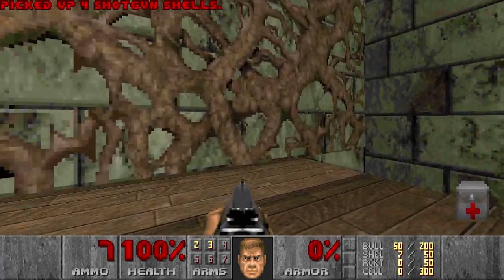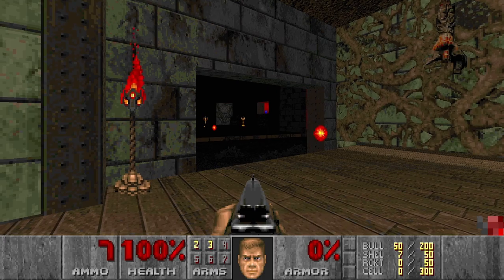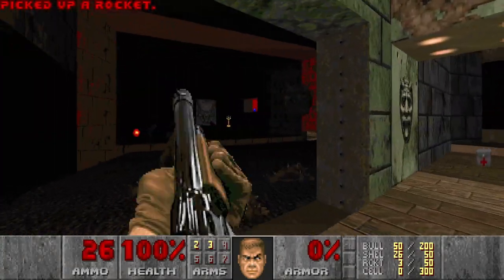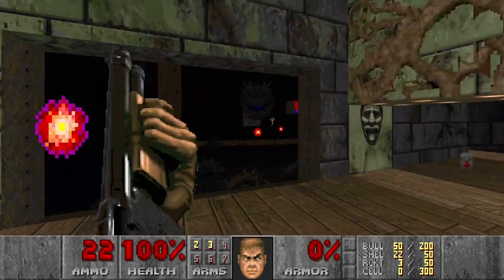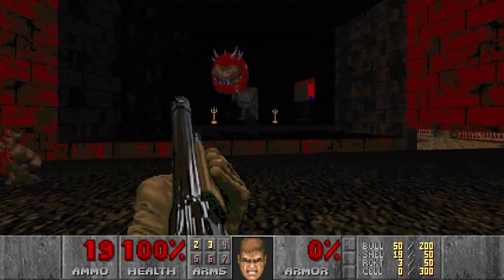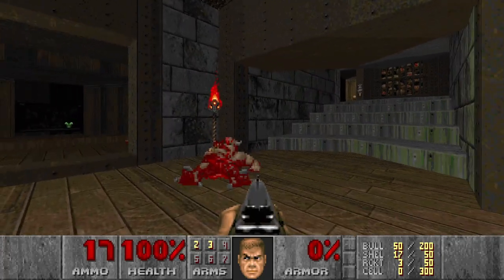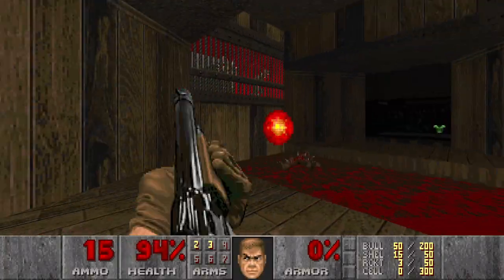Next I want to go and grab the blue key, so we can skip these imps for now. There are more shells here and some rockets. The rocket launcher is actually a secret — since I already know how to grab it, we can do it right now because I'll need it for some fights. This level is also tight on ammo, so you need to be a bit careful.